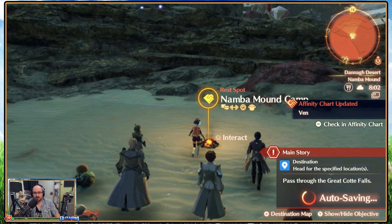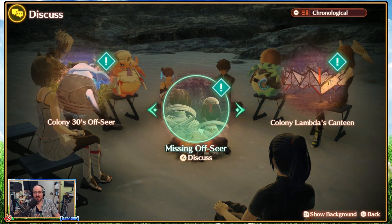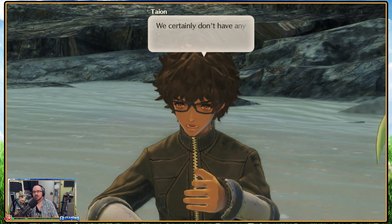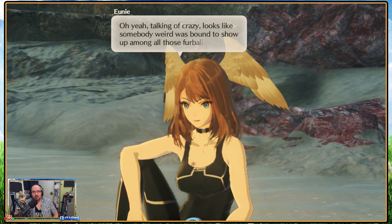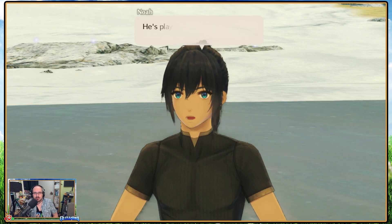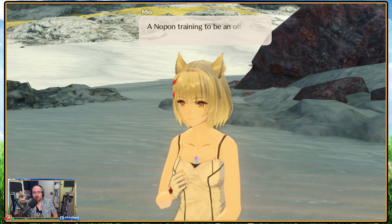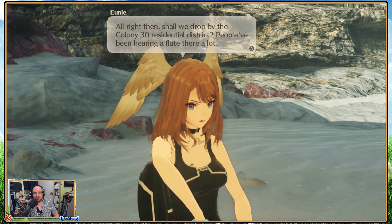Let's discuss the other quest of Colony 30. Group chat first, right? There sure are plenty of Nop-on in Colony 30 — we certainly don't have any colonies in Agnes with that many Nop-on. Crazy! Looks like somebody weird was bound to show up among all those Nop-on. One of them is going around playing an off-seer's flute, but his playing is kind of crappy and it's cheesing everyone off. He's playing it around the colony — could he be training? Nop-on training to be an off-seer — I kind of want to meet this guy. Shall we drop by the Colony 30 residential district? People have been hearing a flute there a lot.